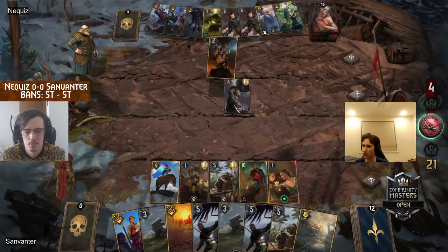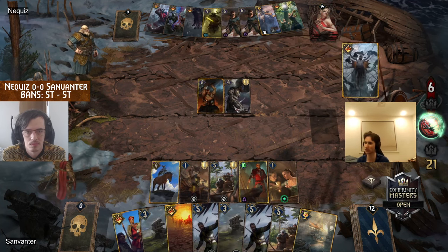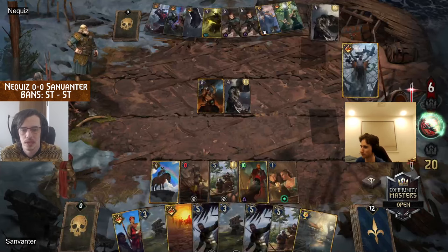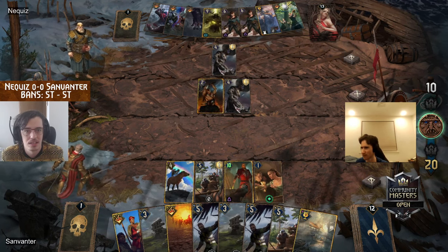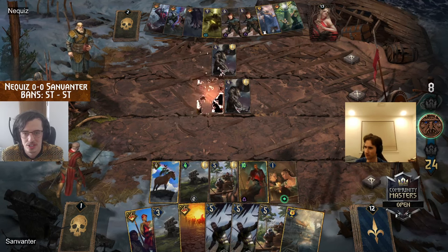The Blood Eagle is likely coming out here from Vabjorn to play the second Highland Warlord for the Feeble of Heart. You'd love to have access to both of them from hand, but if you have to do it with the Blood Eagle so be it — it's a lot of control enhancement for the siege engines.